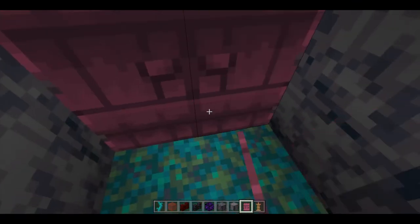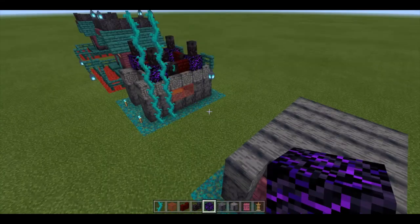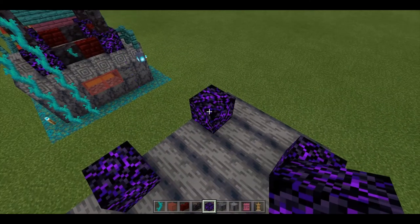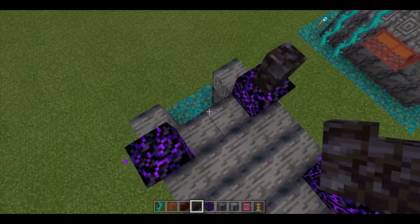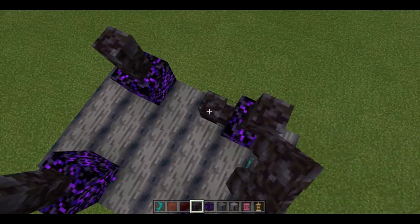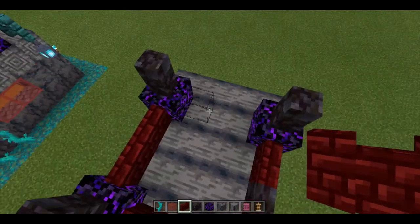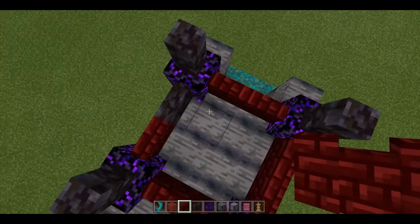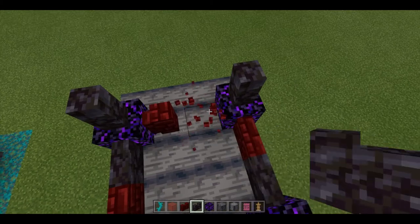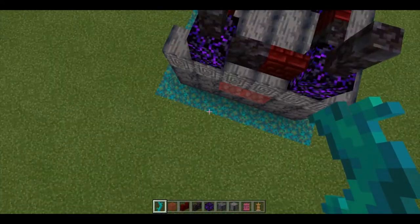You need to go inside and place down your doors. For your crying obsidian, go over here and place one, two, three, four. On top of these we're going to be placing one blackstone wall, and then one red nether brick wall. What I like to do is do all nether brick wall at first, then go over here, skip one, and replace it with blackstone.